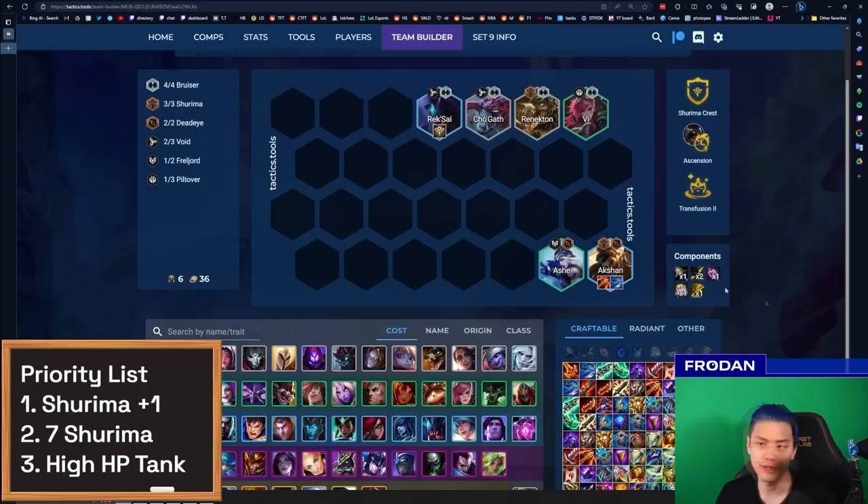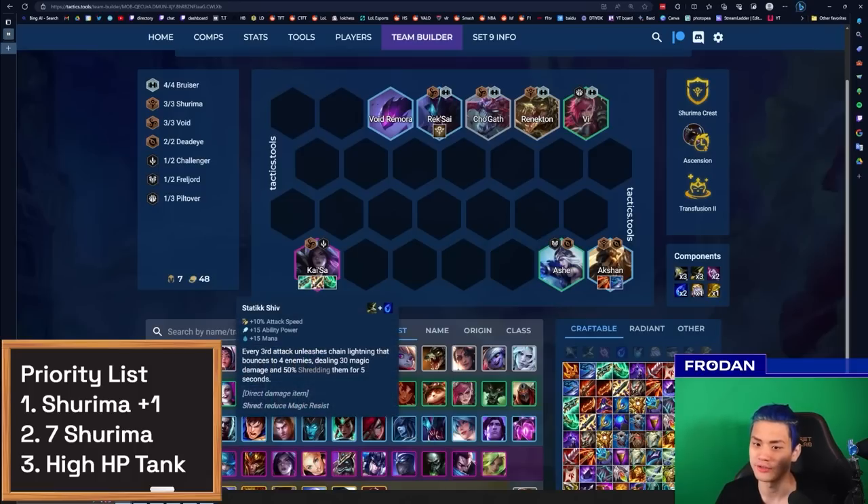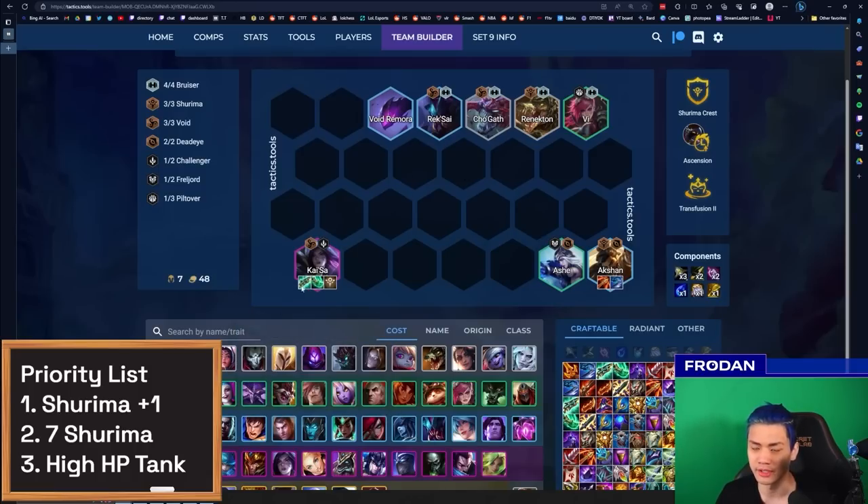Maybe at level seven you just find a Kai'Sa randomly, and now you're playing Void with Kai'Sa holding your Azir items like Gunblade and Statikk Shiv — Shojin's not particularly great on her but if you play Kai'Sa for whatever reason, maybe you need it. In this case you'd probably cut the Shurima Emblem on Rek'Sai and put it on Kai'Sa instead. These are just some variations you can play as you build up.